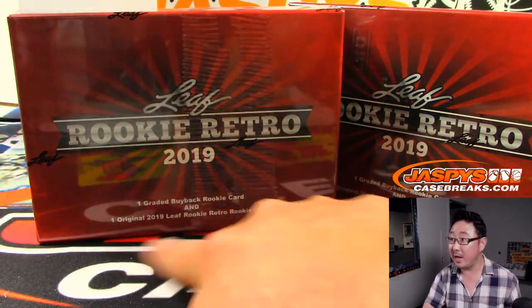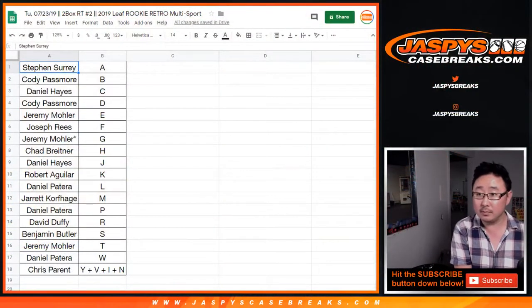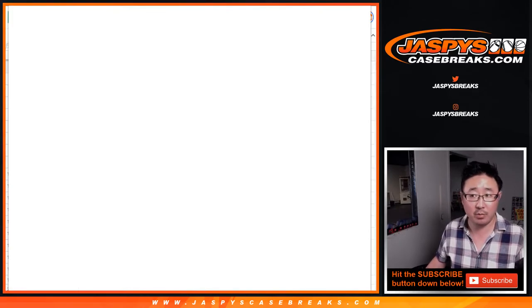1 graded buyback plus a Leaf Rookie Retro card per box. Alright, no trades — I usually rarely trade in these letter breaks. TWC trade window closed.